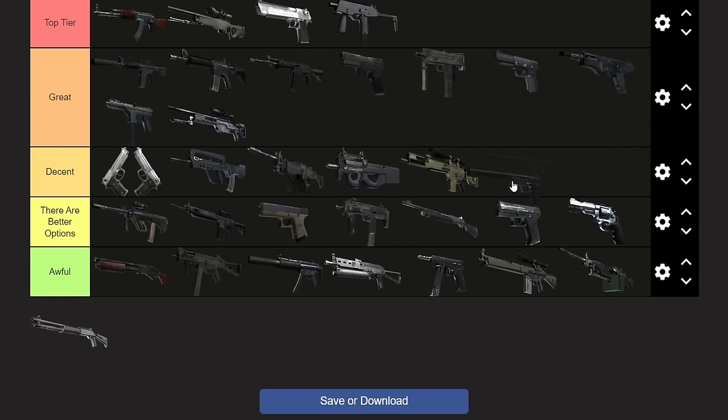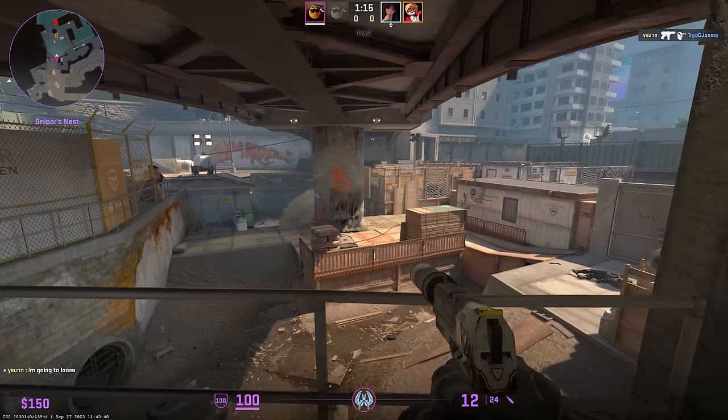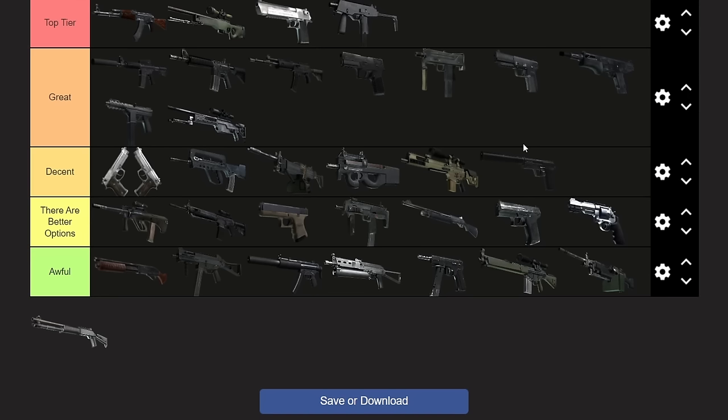Then we have the USP-S and I'm actually putting it in Decent. On pistol round, it one-shots headshots at basically the same range as a Deagle or P250. Even when it's not a pistol round, it still does 70 to the head and can kill with two headshots on fully armored people. The magazine capacity isn't great, but the reload time is pretty fast. It has way better overall usefulness than the Glock because the Glock is great on pistol round and nothing else, whereas the USP-S is actually good on pistol round and pretty decent on non-pistol rounds.